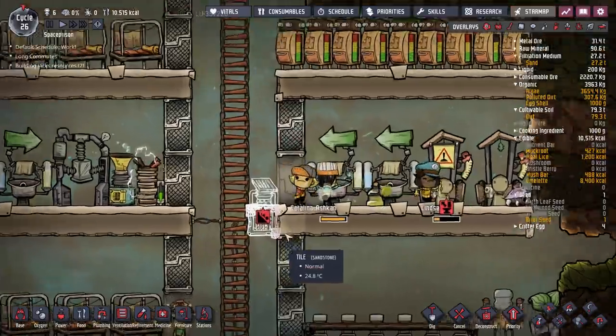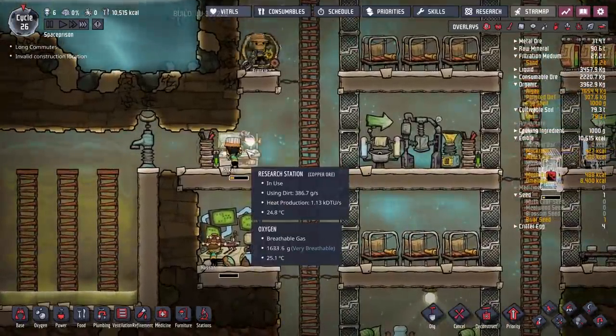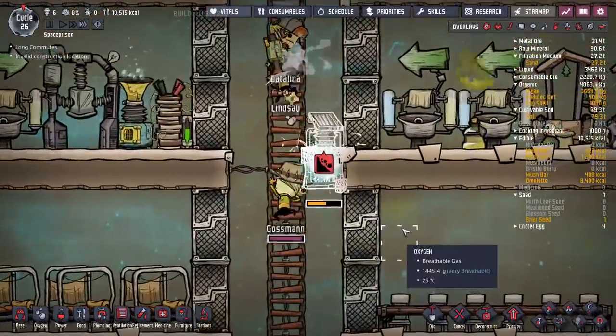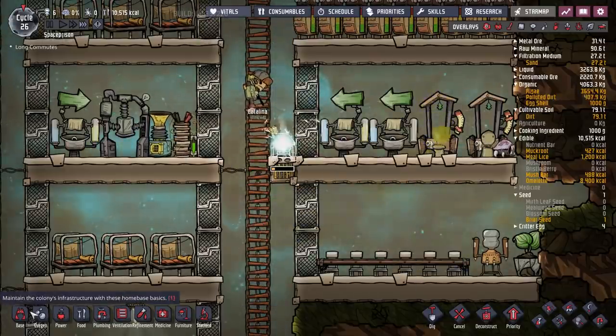Invalid building location — that should be okay there, shouldn't it? They want an eight. We've got loads of things on eights and nines. So we just want to basically wait for this research to be done, and then we can — oh, there we go, look — they're popping it in. Thank you very much, just to get rid of some of this polluted oxygen around about the bathroom area. And these are airflow tiles.